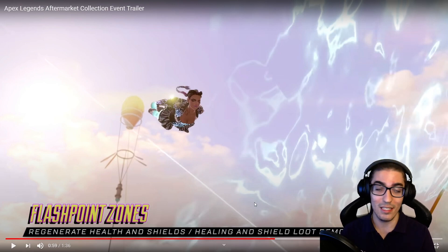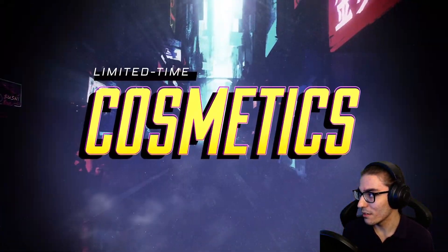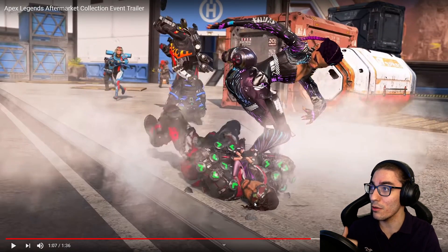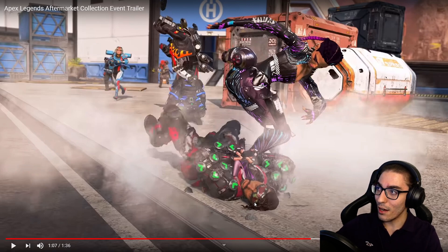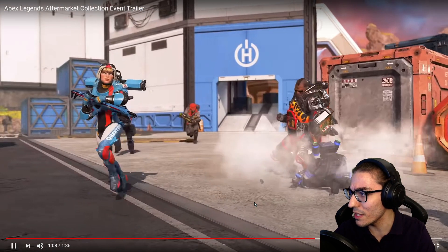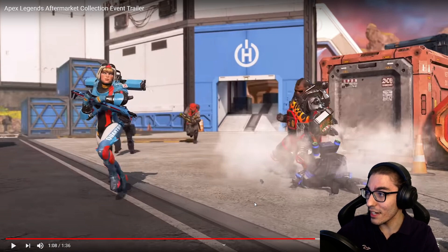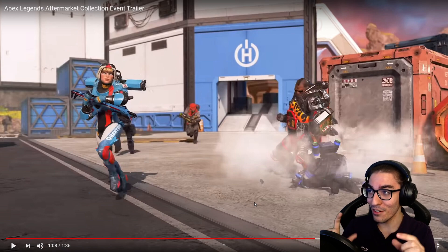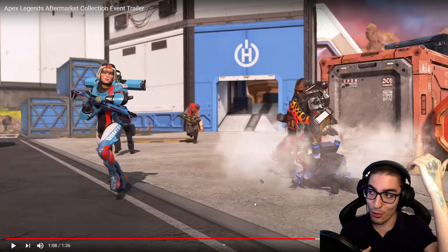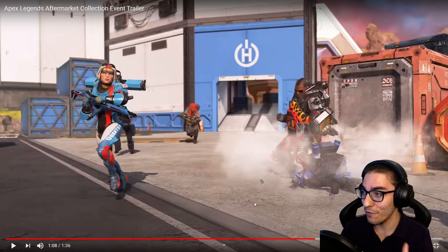Hopefully Season 7 will have consistent updates and new LTMs. There are Flashpoint zones with Evo Shields in this one as well. There's a new Mirage skin — Mirage is getting finished by Loba, which looks awesome. There's also a new Loba skin with really good purple accents. We've also got a new Gibby skin — he's got some sunglasses, a Mohawk hairstyle, and a fire-themed outfit with a whole chest plate that looks really cool.